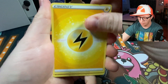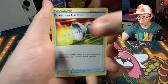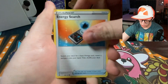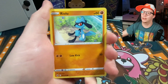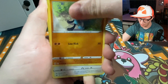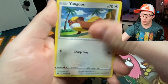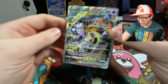Pack 7: lightning energy, Graveler, Pokemon Catcher — that's me — Salazzle, Corphish, energy search, Scyther. There are actually reverse holo energies and textured holo energies in this set, so I'm excited about that too. Wait — oh, we got a double pack. They were stuck together. That's not fun.